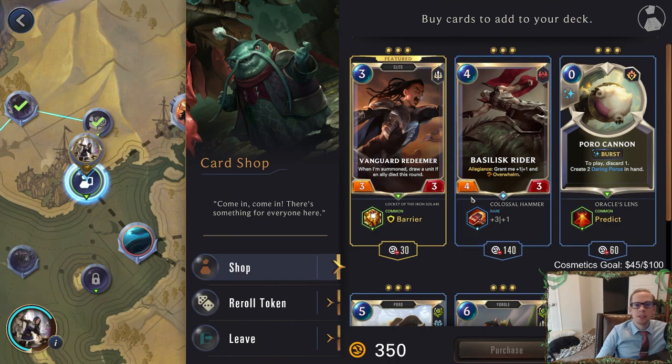Now we can spend our gold. Basilisk Rider with plus three plus one - it's going to get another plus one but it doesn't get Overwhelm unless you hit the allegiance, which we obviously won't. It's just going to be a big four drop - we don't need that. Poor Okina with Predict gives you a 2-1 Elusive so we can discard Static Shock with that. Vanguard Redeemer with Barrier - the barrier doesn't really matter with Redeemer because you want units to die first, then play Redeemer, so the barrier won't be relevant. Basically just normal Vanguard Redeemer. I'll buy the re-roll token and pass on all of this.